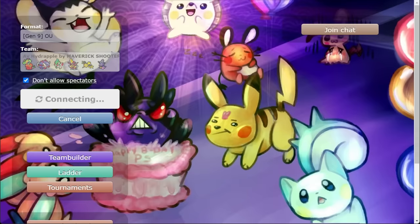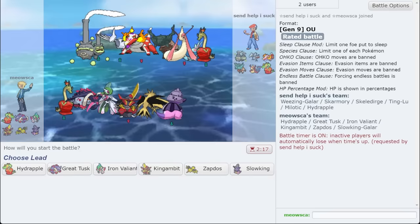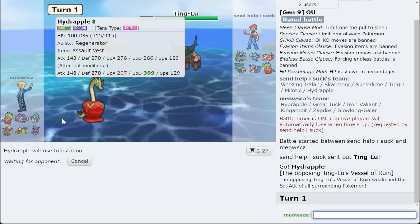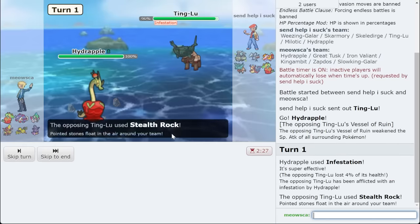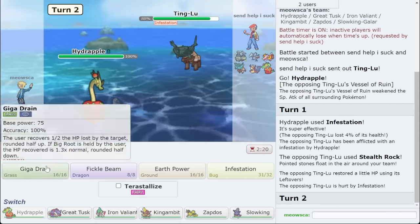Let's get ahead and get another game. Our opponent has kind of the same team as us — very, very similar. I don't really have good hazard control versus this — I mean, Great Tusk is cool, but I don't know if it wins the 1v1. I'm gonna use Hydrapple here. Let's see if I can Infestate something coming in. This is actually worse as a ghost spin blocker than Skeleturge just to deal with, because I Headlong Rush immediately into its attack.